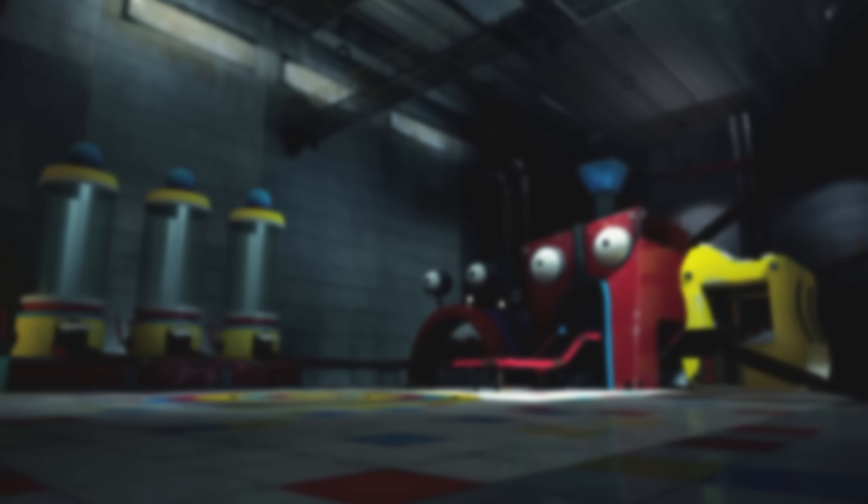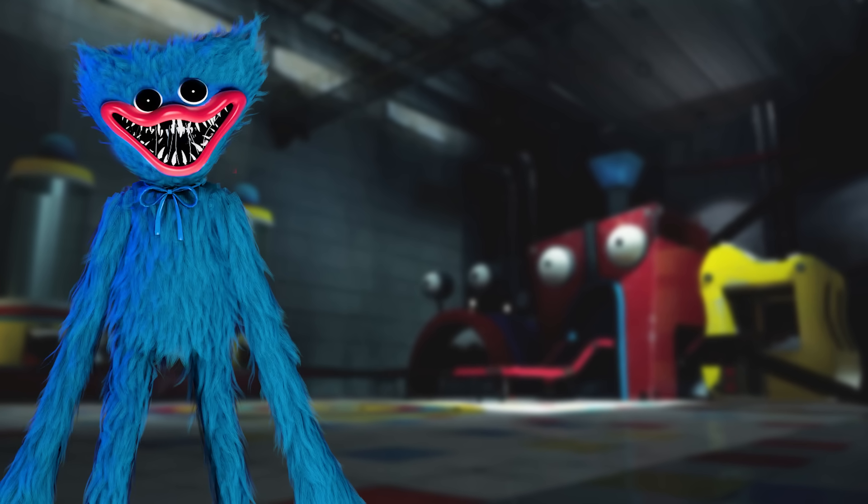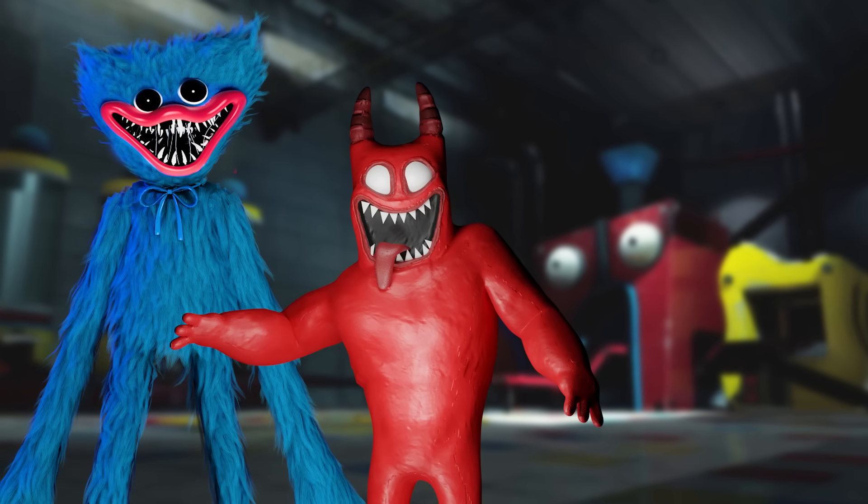So recently we hosted another one of our community character concept livestreams. The community got together and suggested some really awesome original characters. This time the community had the choice to add characters from Eva, Poppy Playtime, Garden of Bam Bam, and Five Nights at Freddy's. There were so many great ideas suggested in the live chat, but in the end only 25 characters made it onto the board.